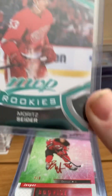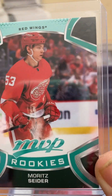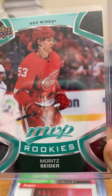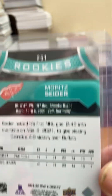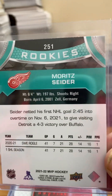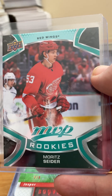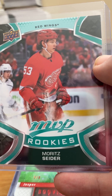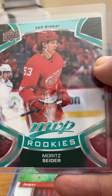We'll start with some pretty basic ones. The first one I want to talk about is the Basic Flagship MVP. This is an entry-level product. Cards are pretty nice and clean, they have some good stats on the back. They're a pretty basic card, but a good rookie is going to get you maybe a couple of bucks. They're a great way to get kids back involved in the hobby, which is really important, but overall MVP is not an investment type of rookie card.